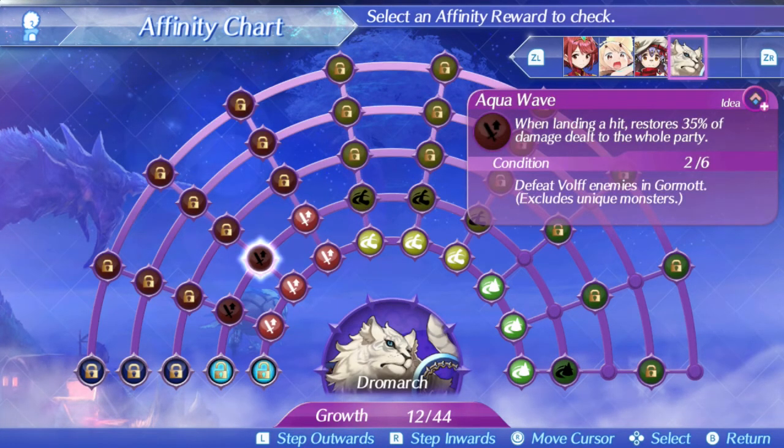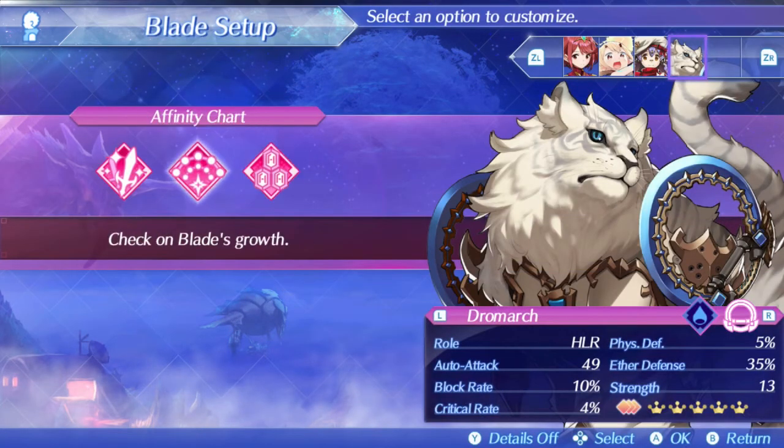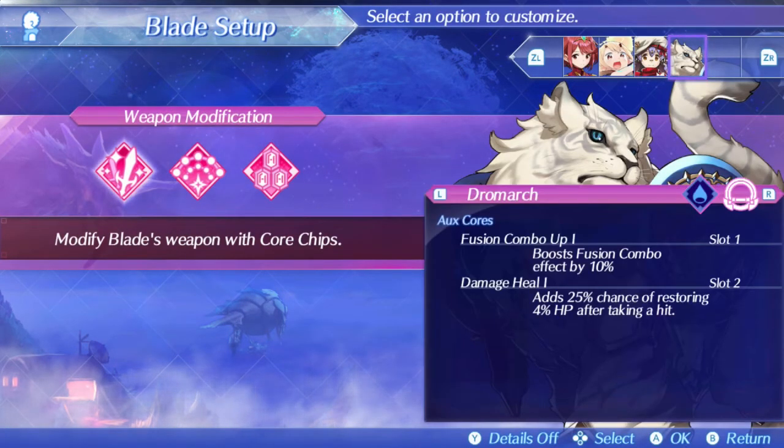Poppy is still not learning anything new. Volf enemies — apparently I only got one. Or does he have to be the one to get the final hit? When landing a hit, restores 35% of damage dealt to the whole party. That is amazing. This is incredibly useful.